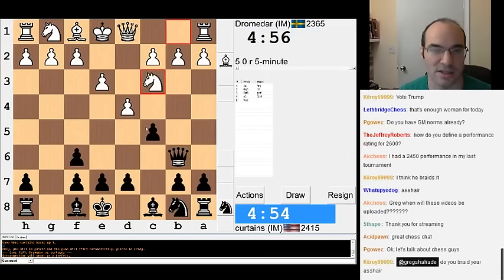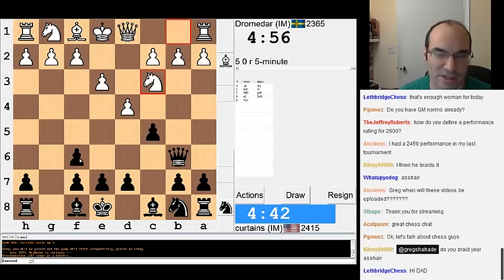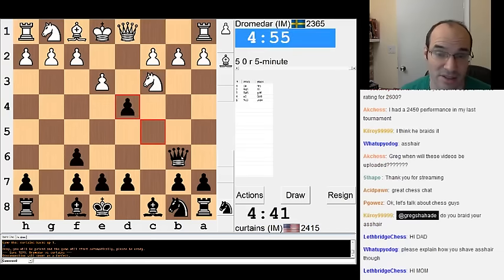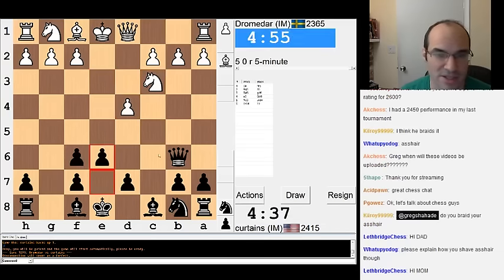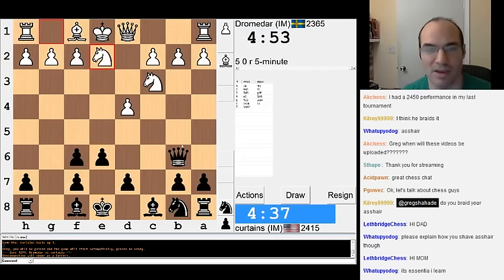I'm going to go Qb6. Oh man, I'm scared now. I'm not going to take that pawn off — I'm too scared. Obviously it's like some sharp pet line of his. I'm just going to take this and try to play normal chess here. I think E6. If I take on B2, I'm sure something horrible was going to happen to me.